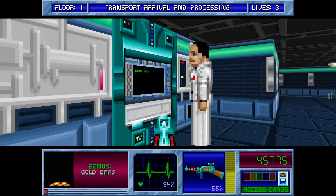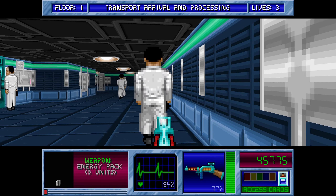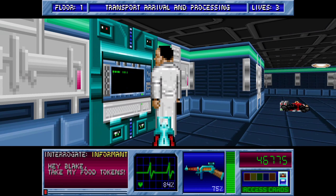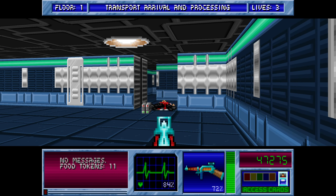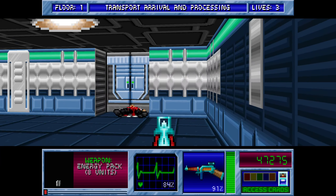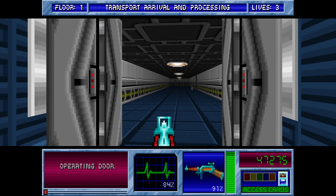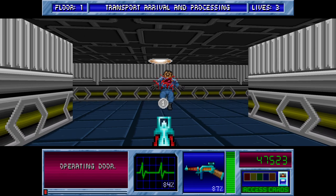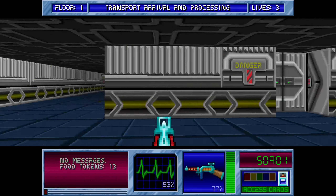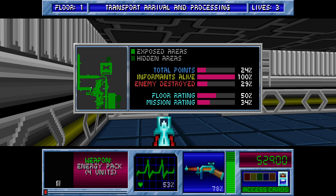We'll go to this door now. First of all, we'll just go to the secret over here. A couple of informants around here. And three more here. Yep, so we're going through this door now. It's going to lead us back to one of the paths, to a new place. And we'll go around to the right - watch out to the left.